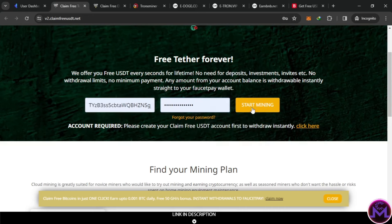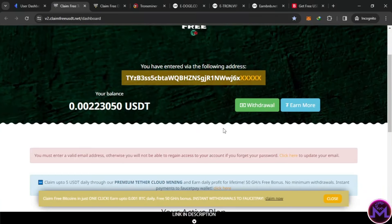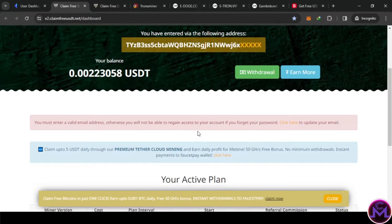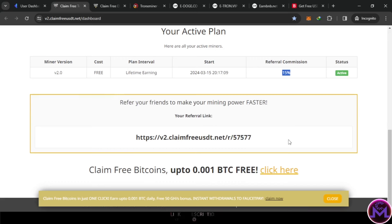I'm going to enter my account. This is automatic earnings — without any effort you just come and withdraw. All of them will give you a speed or power that generates profits. They also have a referral commission — if you share your link with friends you get a commission, for example 115%. The referral link will be shown in here.